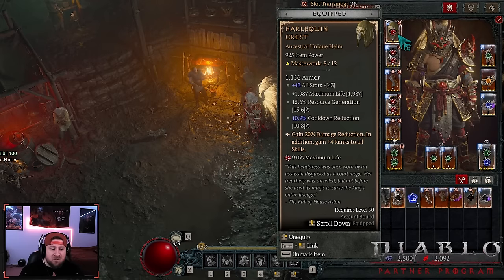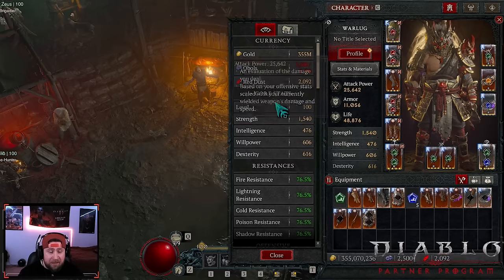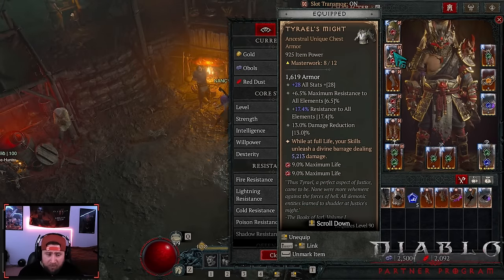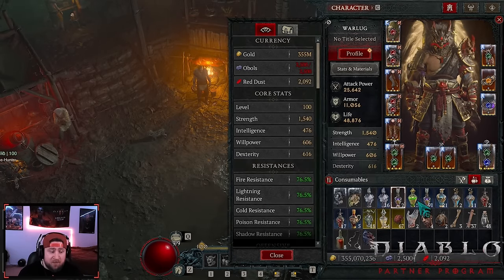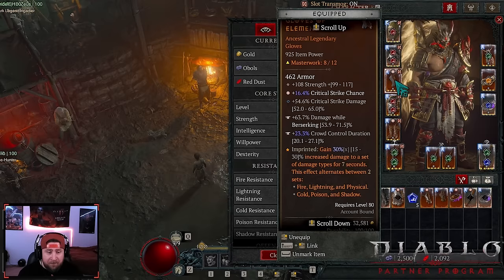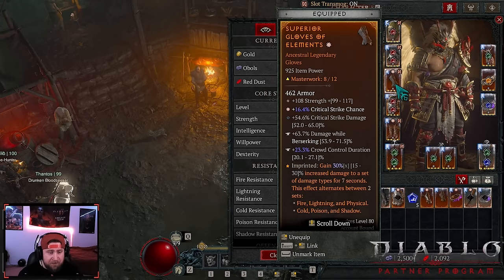Shako gives more skill ranks, cooldown reduction, damage, and resource gen - fantastic. Tyriel's Might really helps with resistance caps, which is very important. When spinning with your life at full - which it should be thanks to fortify - you unleash a Divine Barrage. As of today, the Elixir of Holy Bolts is back working, so this build is going to be even more insane. In our gloves we're rocking Edgemaster's - the main thing is critical strike chance, damage, and damage while Berserking.